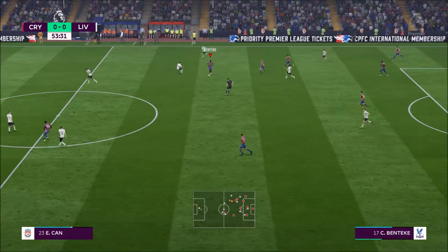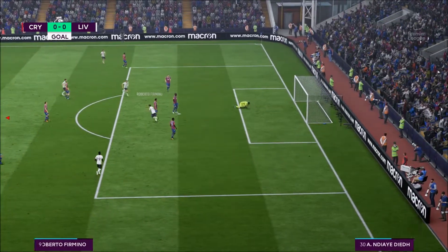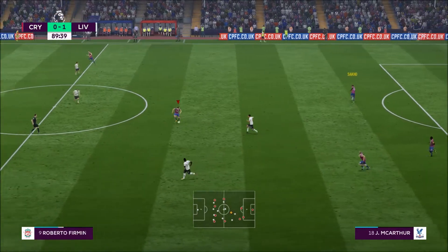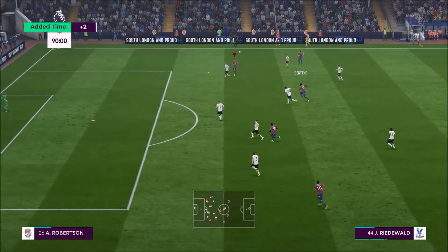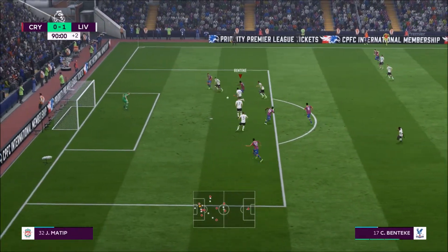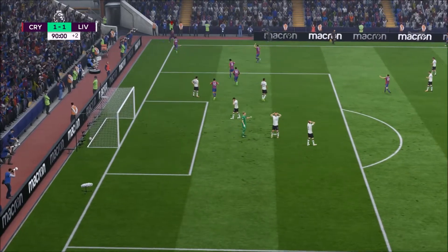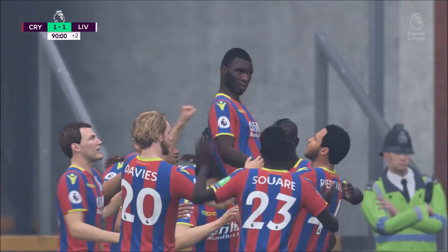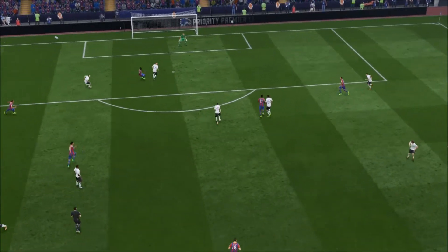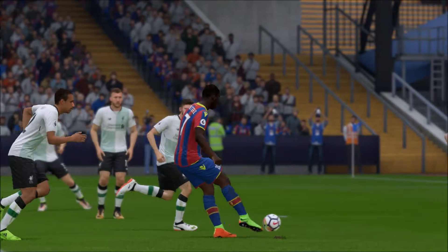We jump right into the Liverpool game and we don't get much action until the second half when Henderson wins the ball off of MacArthur into Roberto Firmino — Firmino just hammers it past LaFont. I was really happy with LaFont buying him originally, but our defense has just been terrible and he lets in so many goals, it's really frustrating. I saw a graphic — we're the worst team in the Premier League when it comes to conceding goals, although we do score goals pretty well now given our new January signings. In the here and now we do actually equalize against Liverpool: Benteke wins that ball, brings it down and slots it past the keeper.